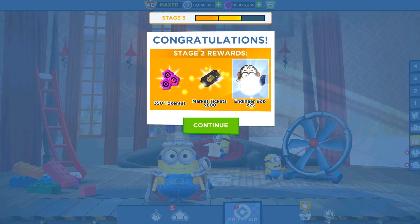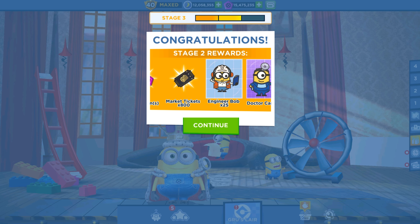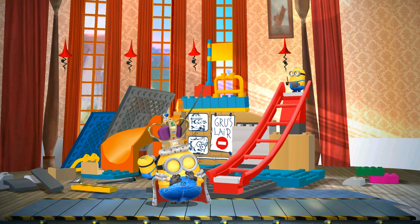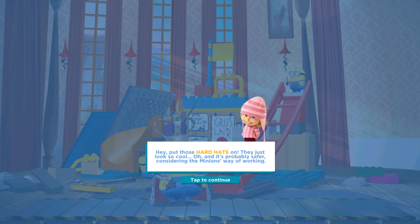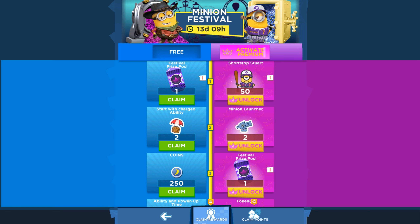So many cool items! We got the Lifeguard Minion cards at 15 each, Engineer Bob Minion cards at 25, a market ticket for 800, and 350 tokens. Now let's wait for the room to be upgraded and the Guru's Layer to be built slowly — we're collecting the hard pets because we are workers and builders. Now let me show you the new minions — I'll show you the shortest tour.